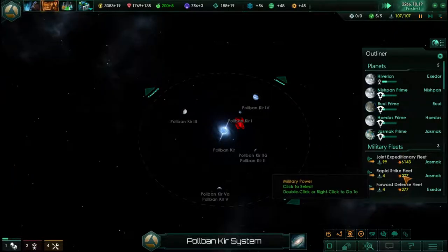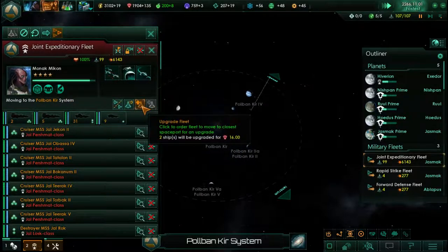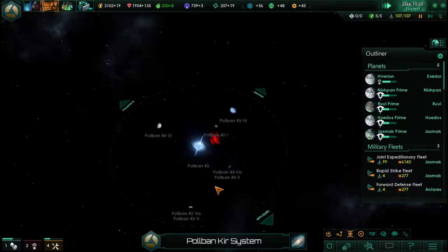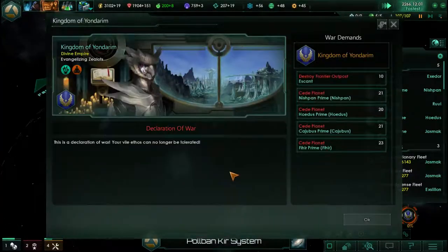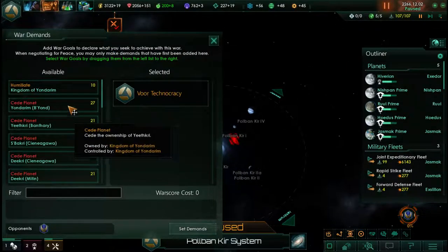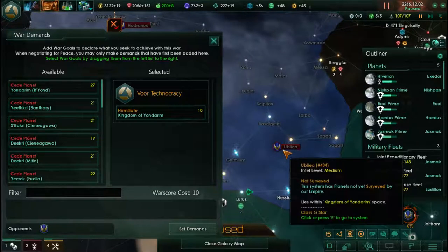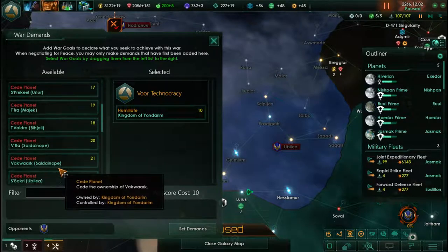We've got a couple of ships coming in — replacements. This guy is level four right now, didn't realize we could do an upgrade. Best laid plans, I suppose — mice and men and all that. The enemy has revealed his hand — okay, he has decided to attack us. He wants to humiliate us and wants this one, be loyal, whatever that is. This planet.